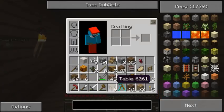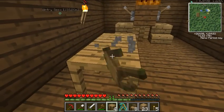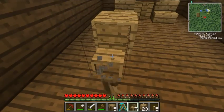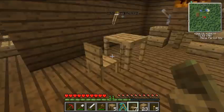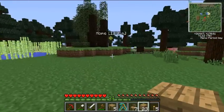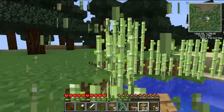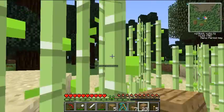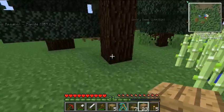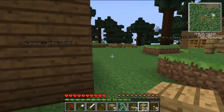A desk — or in this case, a table — and a chair. There is another classroom. We just need three more bookcases and that classroom will be done. Let's go over to my sugarcane farm and harvest some sugarcane. I'm glad I've been growing this as I've gone along because now I can just do this and I'll have tons of sugarcane all the time.